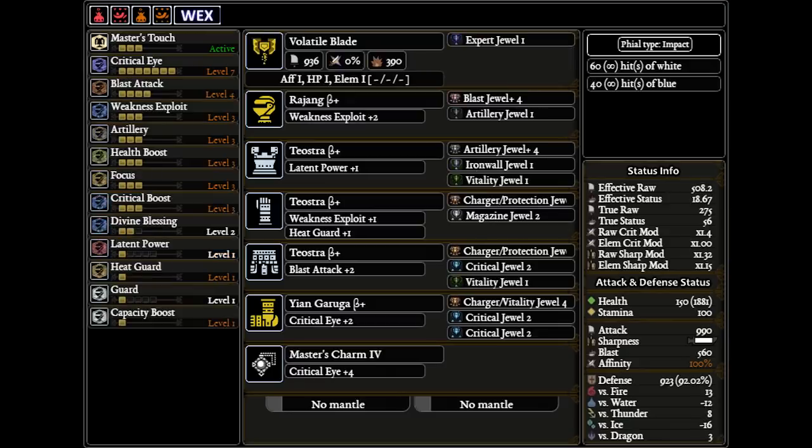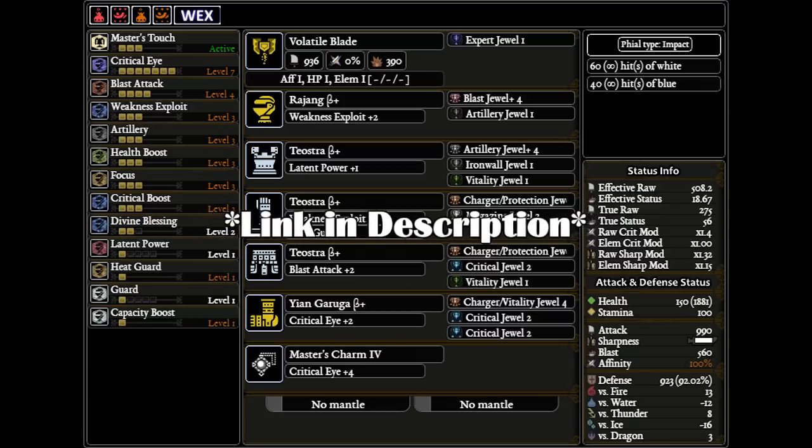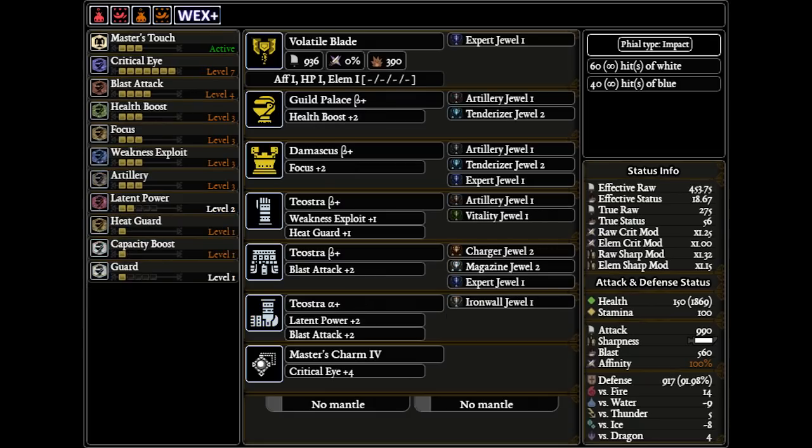For the blast Charge Blade I went with Brachidios, but if you want to use Safi weapons be sure to watch my blast Charge Blade video posted last week. Using this build in savage axe or even an artillery style will get you free extra damage on top of your normal DPS. 600 damage from blasts every now and then is serious damage. Augments will be 1 Affinity, 1 Health Regen, and 1 Element Up.